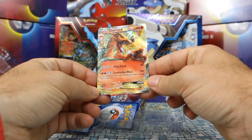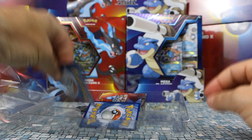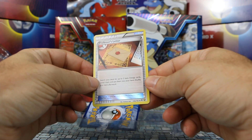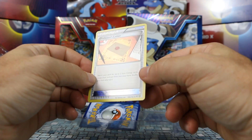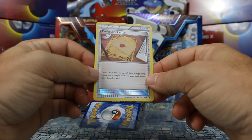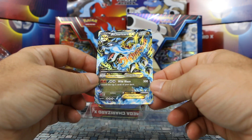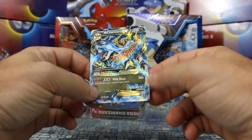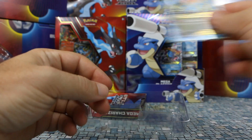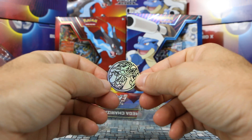The Charizard we get is from Flashfire as well — it's number 11 of 106. We get an alternate art print of Professor's Letter from Breakthrough in the XY expansion — very cool, similar to the Trainer's Mail we got a few Ballerina decks ago. Then we have our Mega Charizard X, number 69 of 106, from Flashfire — that 300 damage one. It does come with a coin, and that is a pretty cool looking Charizard coin.